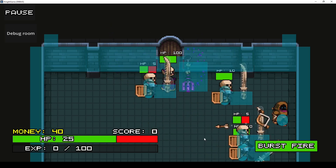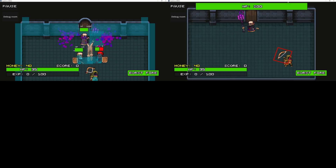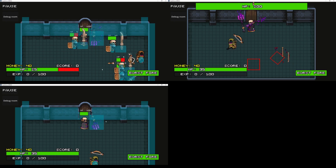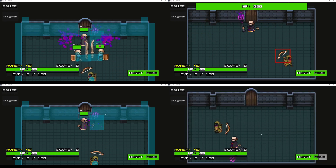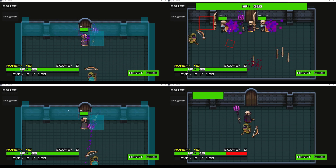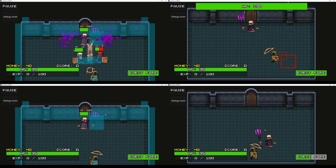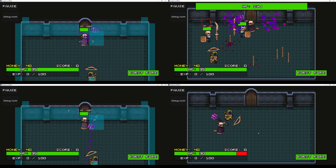The boss has four states he could be in: calling in backup, calling in spear airstrike attack things, doing a magic blast attack, and then chasing down the player and bashing them over the noggin with a spear. With the attack animations completed and stitched together with nothing but a whole lot of hope and duct tape, the base of the boss is finished.